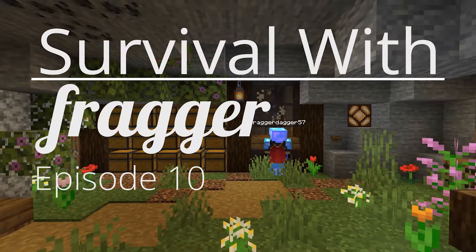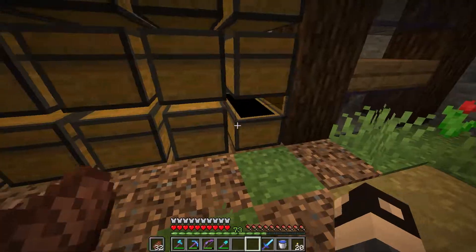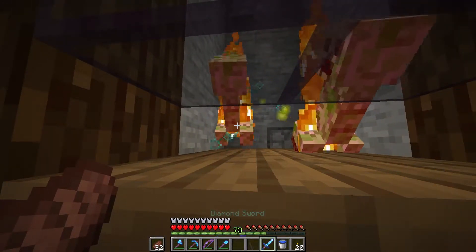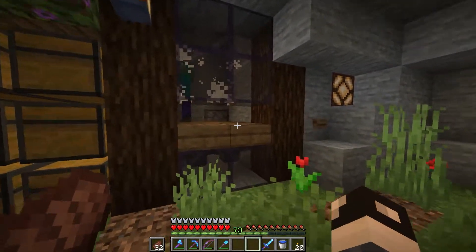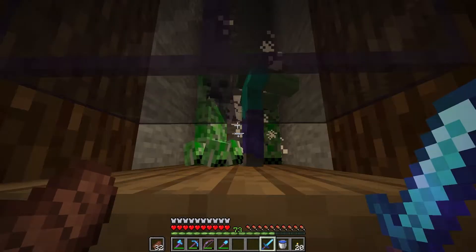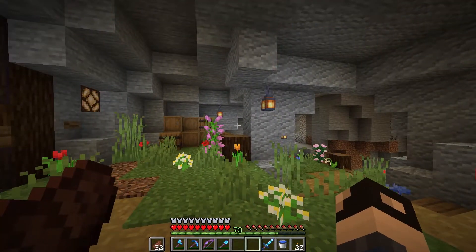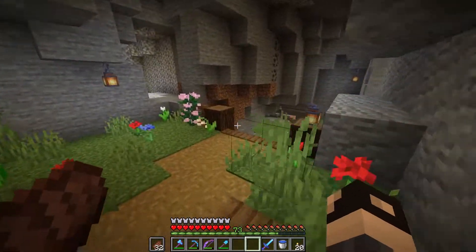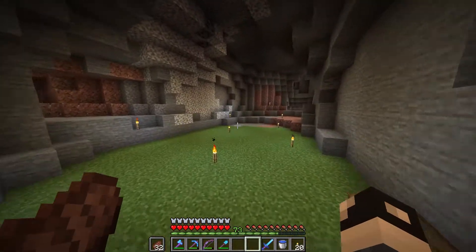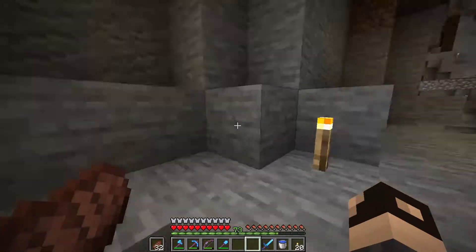I have been using this mob farm so much since the last episode and it has been doing incredibly well. I did convert it into more of a manual farm as you can see here and it was actually quite simple to do that, especially with being able to turn the farm on and off. I've also been doing a lot of cave lighting to help improve the rates of this farm, and I've gotten it to a point now where it is mostly just small little pockets of caves here and there that I still need to light up.